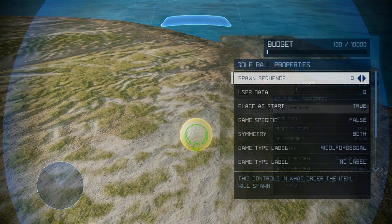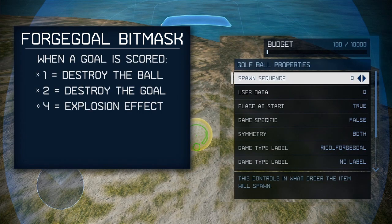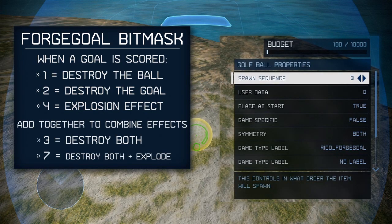The spawn sequence is used to determine what happens when a goal is scored. To do this, we use what is called a bit mask to allow multiple things to happen at once. The spawn sequence can be set from any number from zero to seven. Zero does nothing. One will delete the ball. Two will delete the goal. And four will play the scoring explosion effect you see in default Ricochet. This bit mask allows you to combine these — so one plus two equals three, meaning that if you set the spawn sequence to three, it will delete the ball and the goal. A spawn sequence of seven would delete the ball, delete the goal, and play the explosion effect.